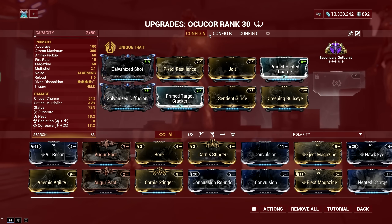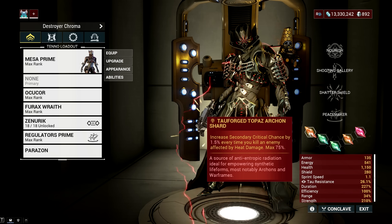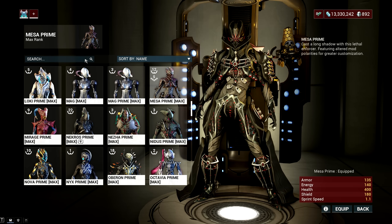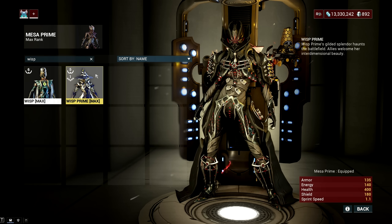Then pair it with two Tauforged Topaz Shards and two Emerald Shards, and the weapon turns into the ultimate red crit melting machine. It's madness — not only can you do this on your Mesa, but you can also use this with your favorite Warframe, equip the needed Archon Shards, and use the Ocucor with the same exact mods.